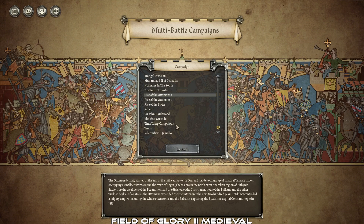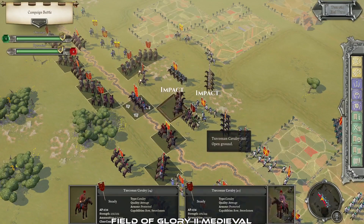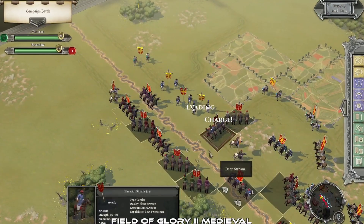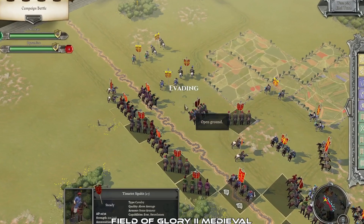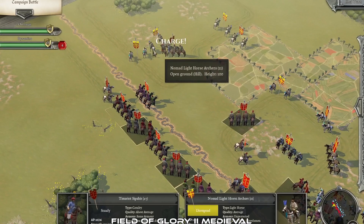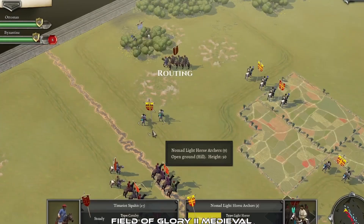Field of Glory 2: Medieval is a turn-based combat game set in medieval times with a variety of campaigns and scenarios. This game is all about morale — teaching you that you don't need to kill your enemy, instead you gotta terrify them, demoralize them, make them run for their lives.